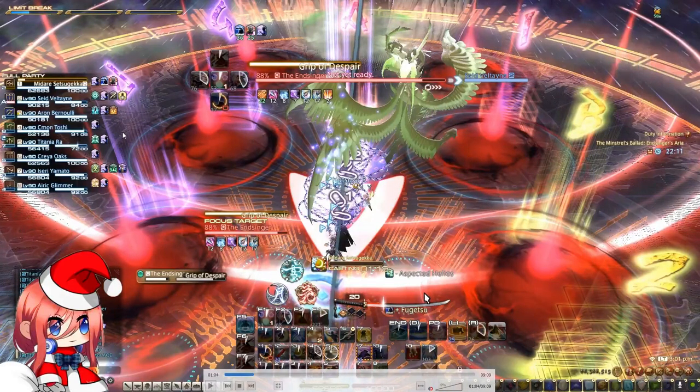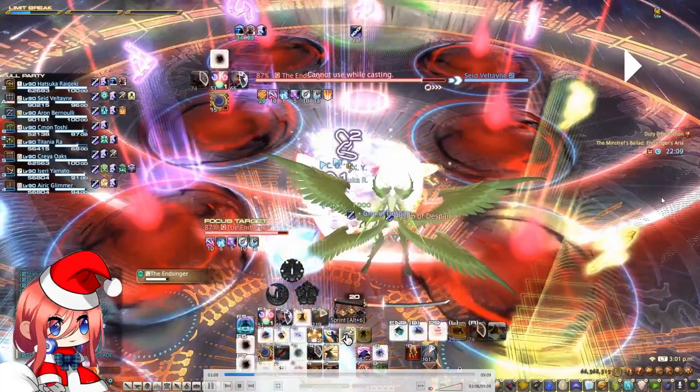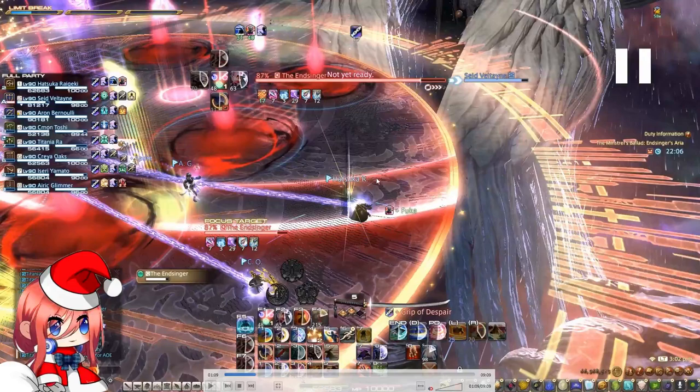Creep of Despair will tether every DPS to one tank and healer. We make the DPS run to the right side and the tanks and healers run to the left side. These tethers need to be broken, otherwise they are going to cause damage over time and apply vulnerability ups to your character.